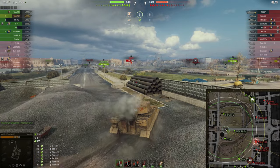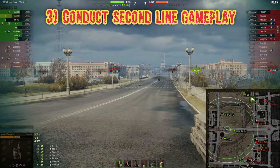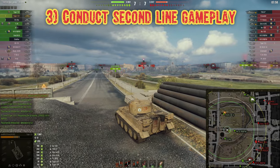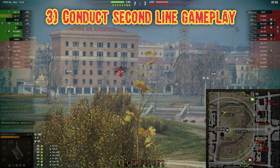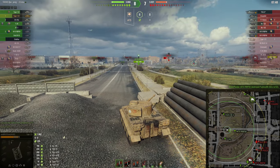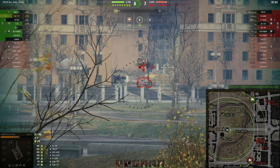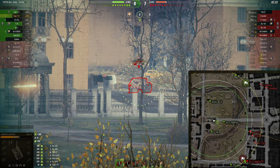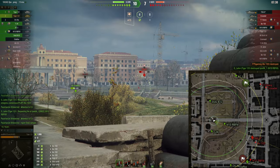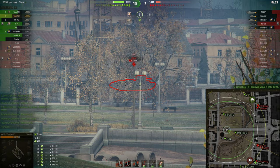Tip number three: conduct second line gameplay. This doesn't mean sniping from the back of the map — it means that if your tank lacks armor, you should not be at the forefront. Leave that to tanks with stronger armor and instead play behind them, helping teammates with your firepower. As you can see on the minimap, I'm not at the forefront; I'm behind my tanks at a strategic position where I can support the whole map with my firepower.